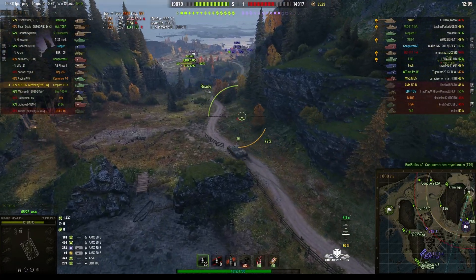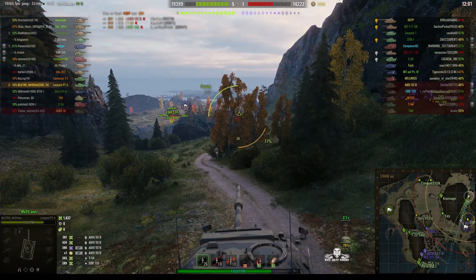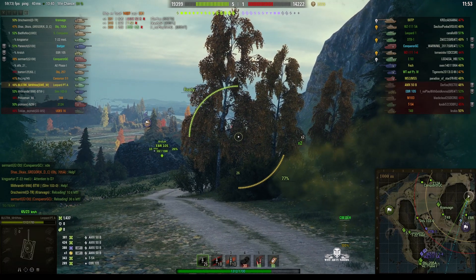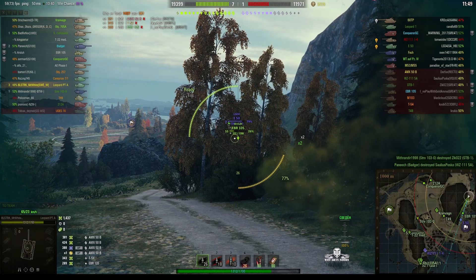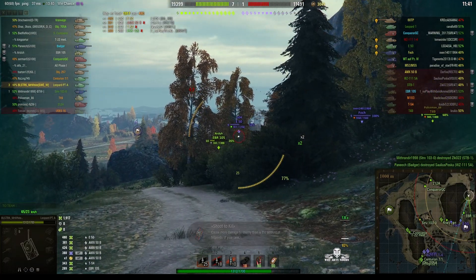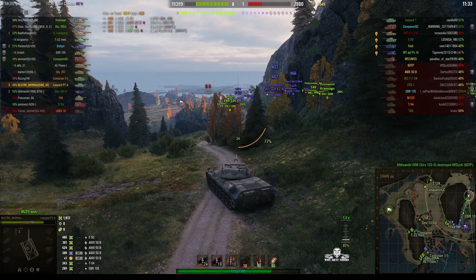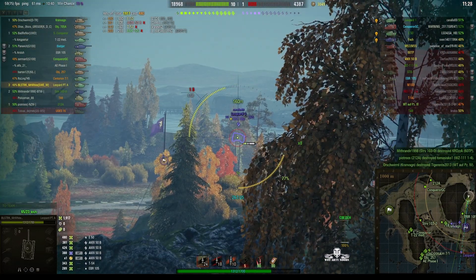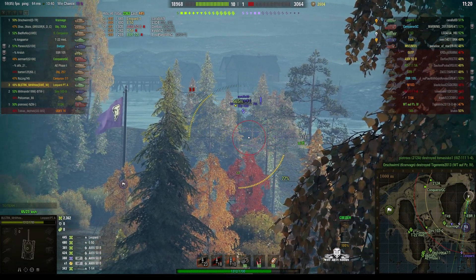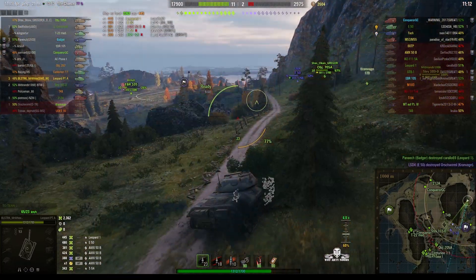He's taking a long look at the enemy from a distance, pulling back for situational awareness. We know there's an E-50 down at the end. The EBR went down the route next to the water but is coming back up. There's the E-50 — got a shot, 480, a high roll. He gets the Leopard — yes, high roll again, 445. He's a one shot now and he's gone. Missed out on the kill, but that was just down to the roll.